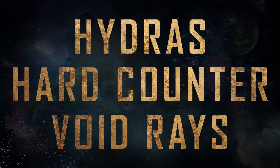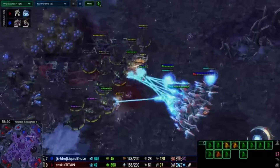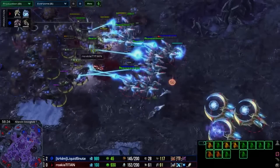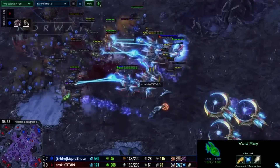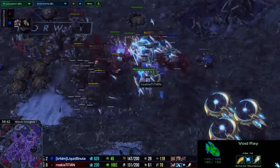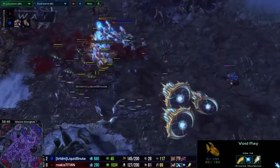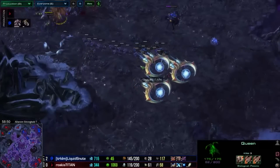3. Hydras hard counter Void Rays. Void Rays do extra damage to armored units and hydras are light, so they don't counter you. Also, hydras shoot up, so you're good there. Hydras are fighting units, so you want them in the fight. What you absolutely don't want is queens. Why do you think the queen has Spawn Larva, Transfuse, and is super slow off creep? Because queens are for macro and defense. Hydras are for attacking.